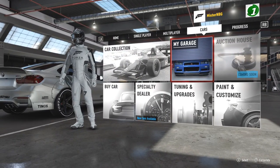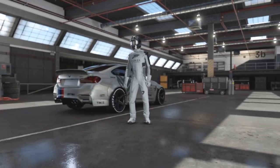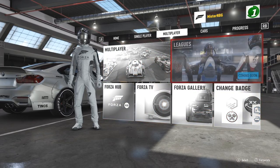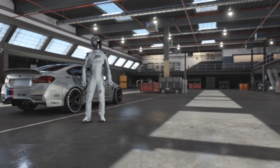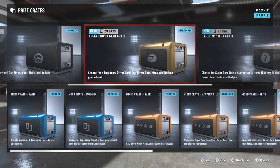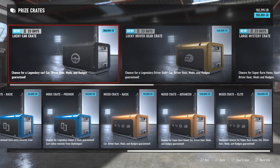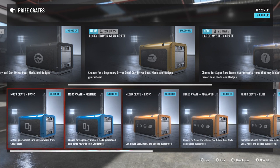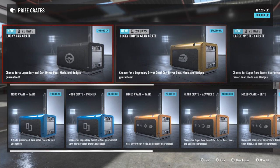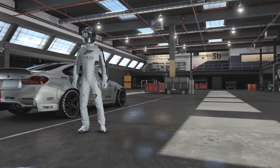How I got those cars was through this new thing that Forza released — there's a crate system, like every game that exists. Price crates — you get crates, or you have to buy them with in-game money. Like this one I can afford — if I click on it, it'll ask if I want to buy it. Inside you can get mixed things. The gold ones you can usually get cars with, but you can also get driver mods.